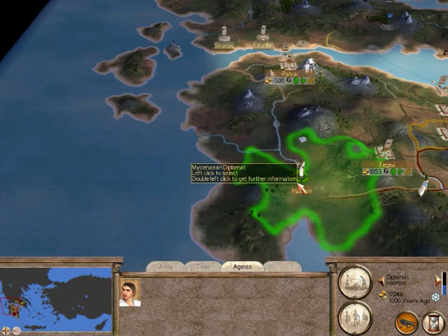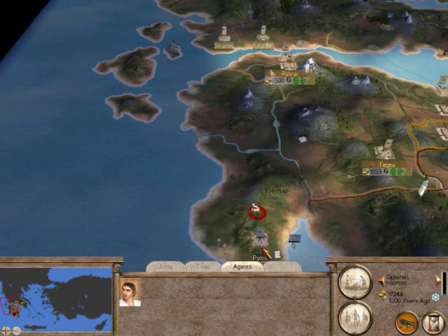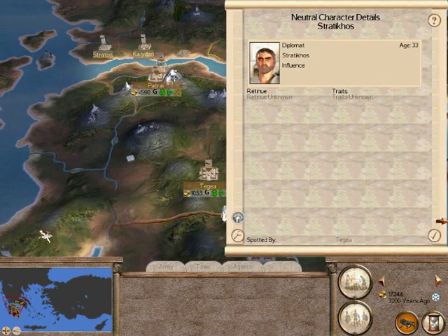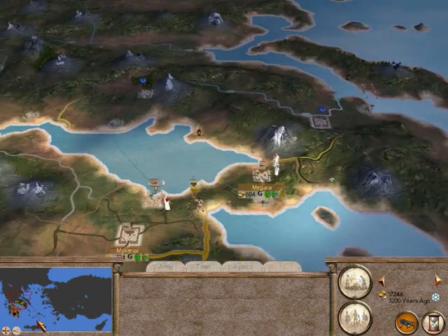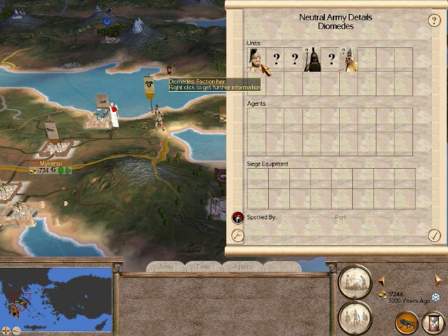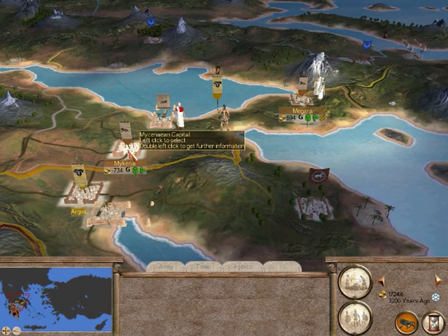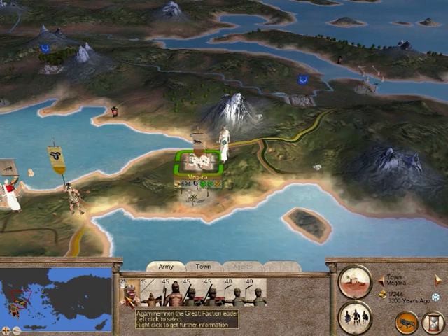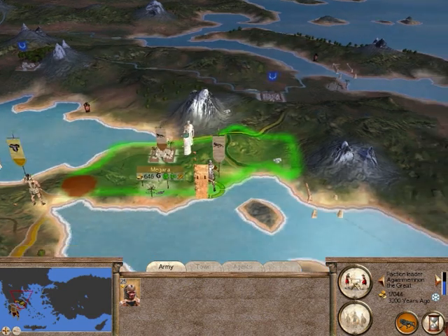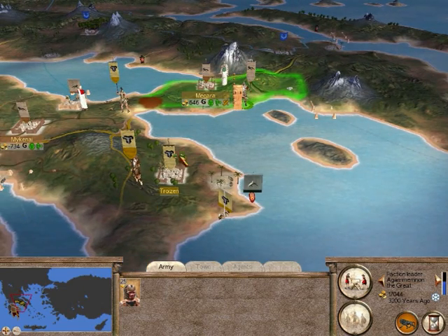Let's move our diplomat to see if there are any other people here. Yes, we have the blue here — Pylos, they seem to only have one settlement, and there's a Pylos diplomat there we could have talked to. Oh look what this Argive army has done — they've marched into our lands and it's led by their faction heir. I won't attack them for now but it does anger me because my capital's just there and they could easily attack it. But we haven't got enough forces at the moment. I'm going to build the watchtower — it hasn't really increased our viewing in this area but it has increased down here.